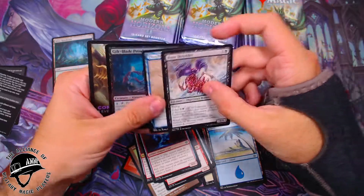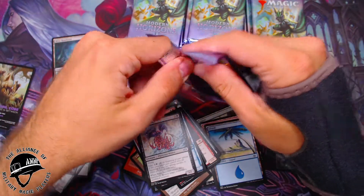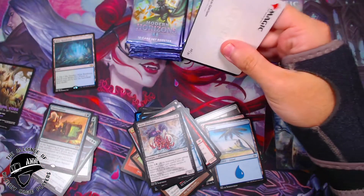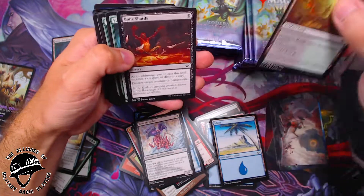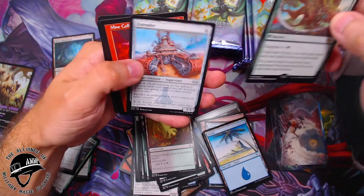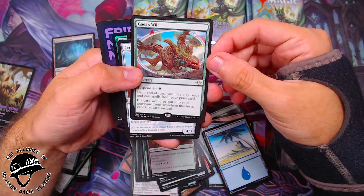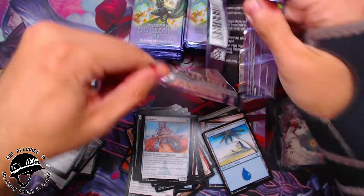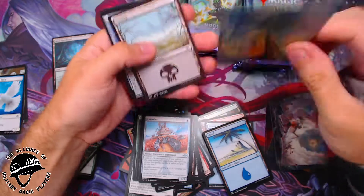Sweet — Bone Shredder, Flood Hounds, a Guilt Blade, and a little token. Sweet, we got one fetch land so far — can we get any more? Those retro frame ones are the ones you really want. I think there might be a foil etched version but I'm not really sure those are in these boxes — you can go ahead and surprise me though. Gaea's Will on this one, an Extruder, Mine Collapse, and a Glimmer Bairn. Now I think the top card you can pull out of this is Ragavan — he's a red creature going for like 80 bucks or something.